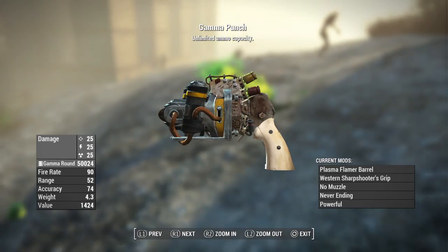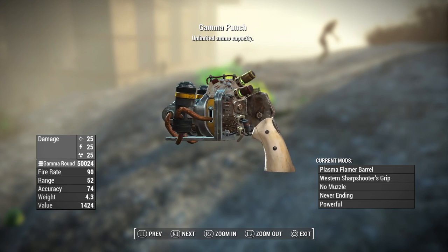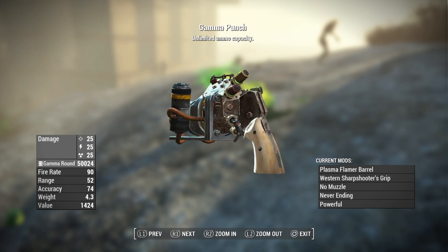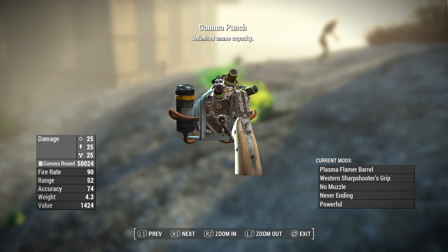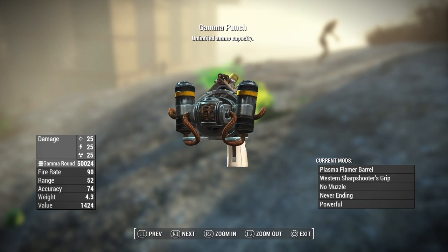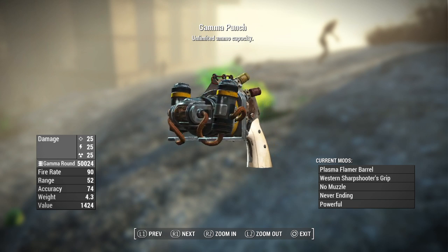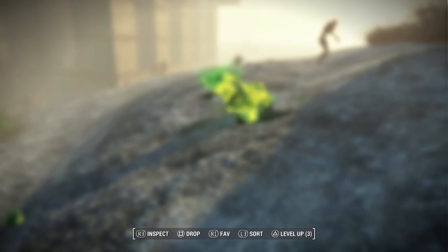The next one is going to be the Gamma Punch. This is going to be a beautiful little pistol. It's going to have the Gamma Gun as the base, Plasma Flamer Barrel, Western Sharpshooter's Grip, no muzzle, never ending, and powerful. I just love the look of this gun. The Western Sharpshooter's Grip really goes with it, as well as the Plasma Flamer Barrel.